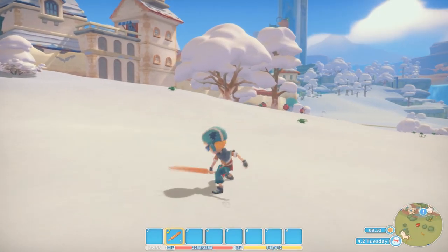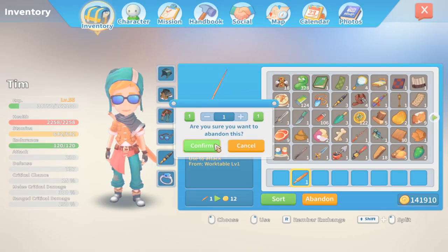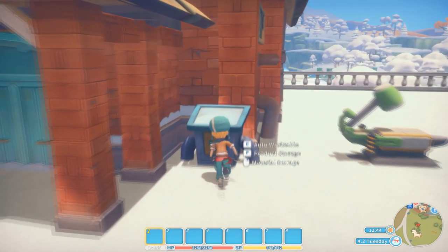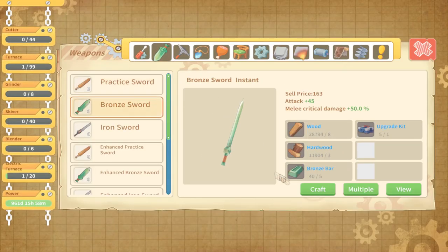First, we can start with the practice sword. Okay, now that that's over, we can move on to the bronze and iron swords. The bronze sword can be crafted on a level one workbench; its enhanced counterpart can be crafted on a level two workbench. The bronze sword does plus 45 attack while the enhanced bronze sword does plus 60 attack.